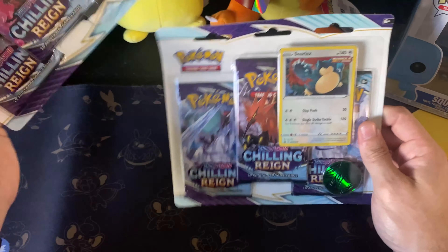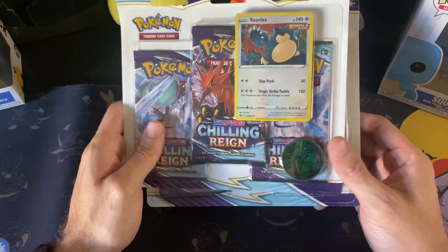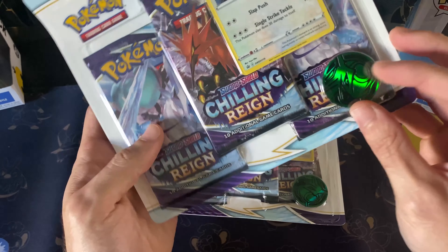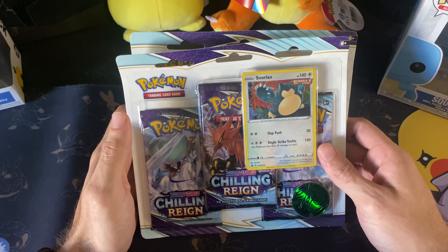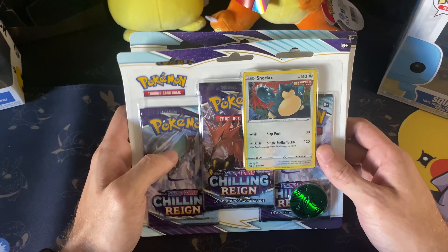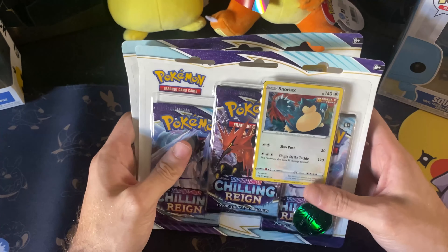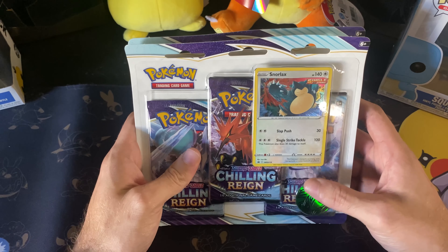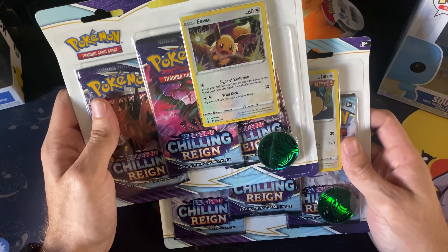We got the Eevee promo and the Snorlax promo of the three-pack blister Chilling Rain, along with the Rayquaza coins that come in them. I will tear these apart and go through the packs that we get — the video will be sped up — and then at the end of the video I will be reviewing what we get. So let's go ahead and tear them open.